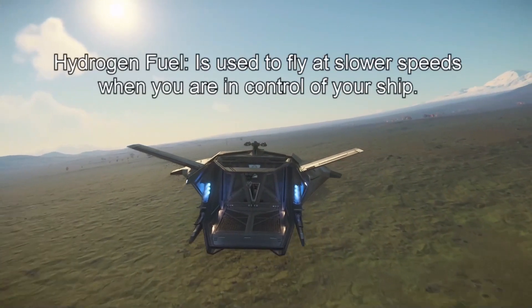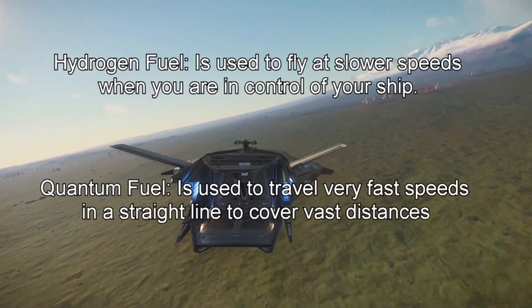Fuel is divided into two types: hydrogen, which is used for standard flight maneuvers, and quantanium, which is used in your jump drives.